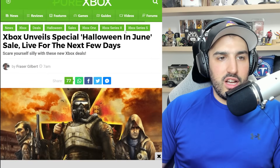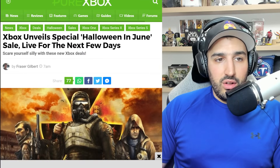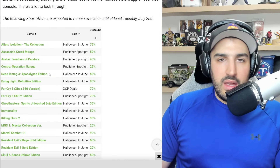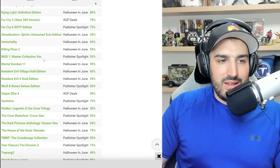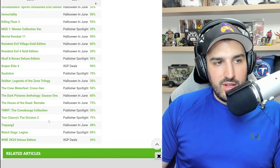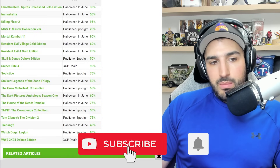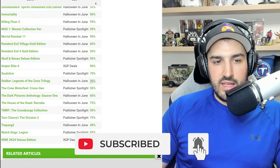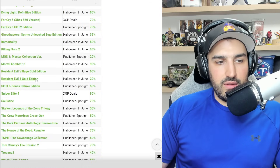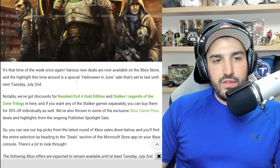There are also some more Xbox sales — a special Halloween in June sale that's live for the next few days. One game worth highlighting is the S.T.A.L.K.E.R.: Legends of the Zone Trilogy, which is 30% off — especially relevant since we talked about mods coming to it yesterday. Also on sale are Assassin's Creed games, Alien: Isolation, Far Cry games, WWE 2K24 Deluxe Edition, TMNT, and a bunch more with this Halloween in June sale.